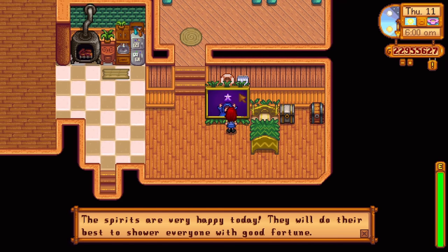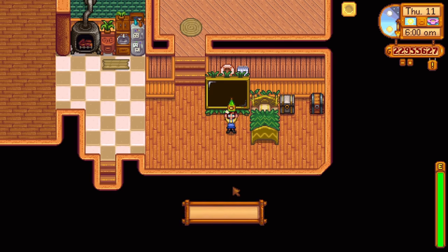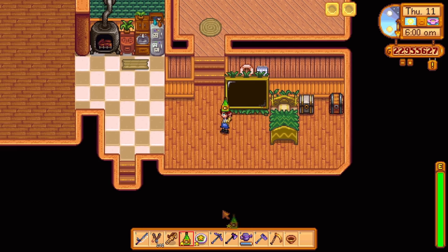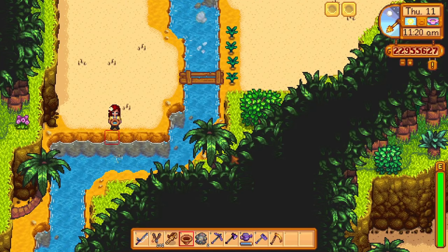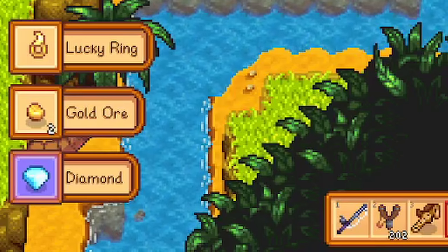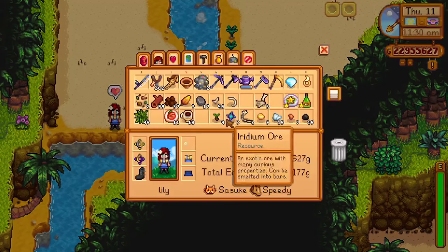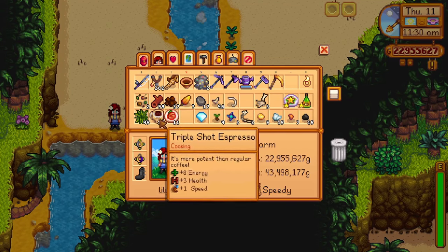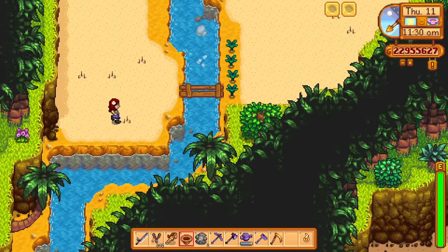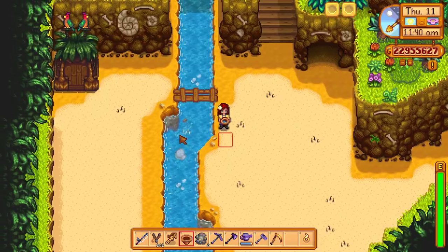To make finding lucky rings much easier, wait until you have the best possible luck day — a star drop day — then eat some of your best luck-boosting food and beverages, and head for the deck site on Ginger Island. If you have maxed out your possible artificial luck and you are on a best possible luck day, you should have a 4.9% chance of getting a lucky ring with every panning attempt. The deck site is by far the best place to try your luck at finding a lucky ring because it has the highest panning spot respawn rates in the game.